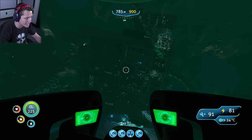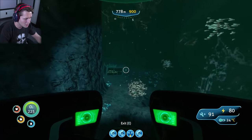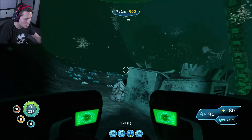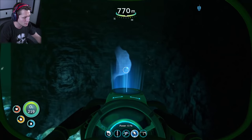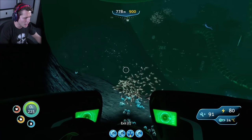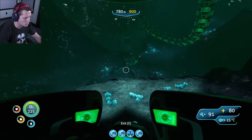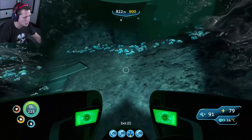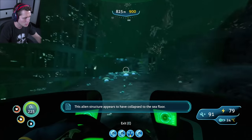Whoa, what is this? We've got a new alien base, fellas! There's a broken off piece over here. Got some slate over here we'll pick these up, get some diamonds and whatever else. We're going to have to look through this base I guess. There's a warper - warper just warped, I'm not sure where he warped to but I don't really trust him. Got more pieces of this base down here. This alien structure appears to have collapsed to the sea floor.